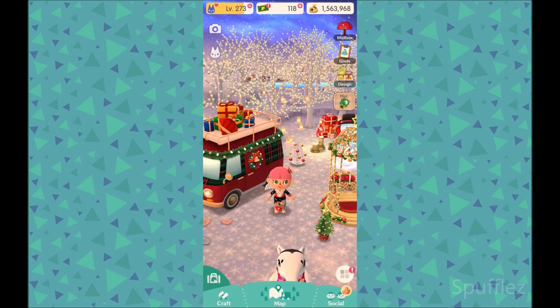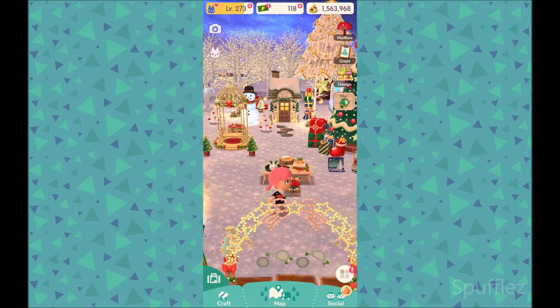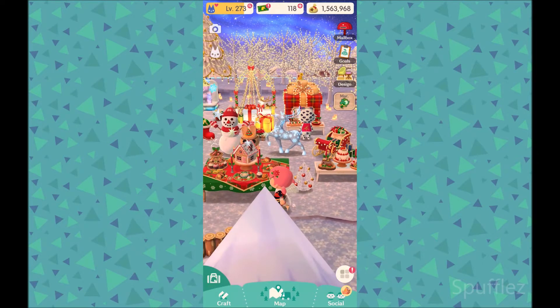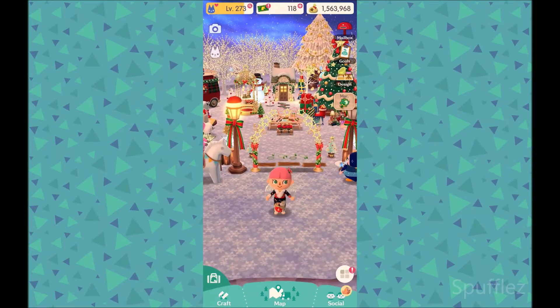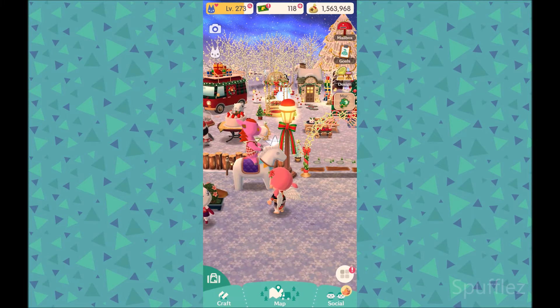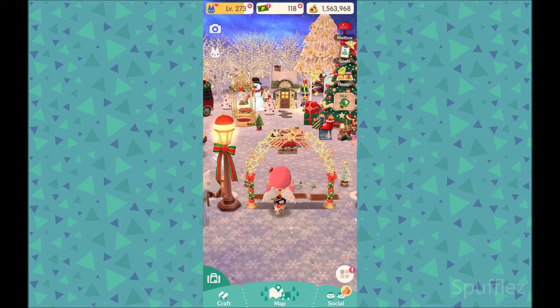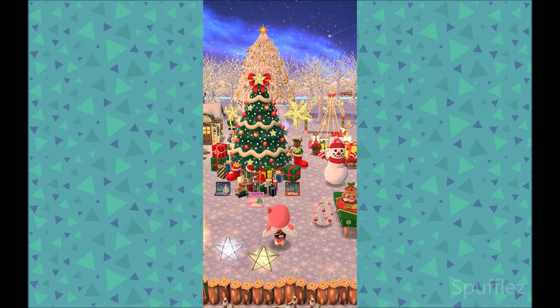It is now sunset, so we're going to explore my campsite a little bit. I really love how the snow on the ground is all illuminated by the gorgeous yellow and orange lighting. Peaches looks so cute on that snow horse — super adorable. The Christmas tree looks amazing.